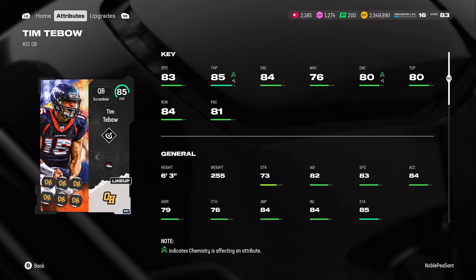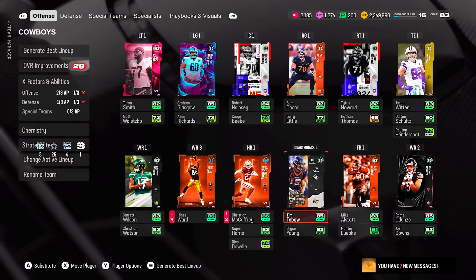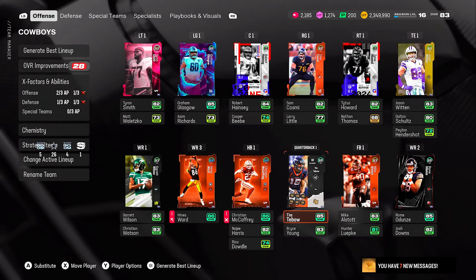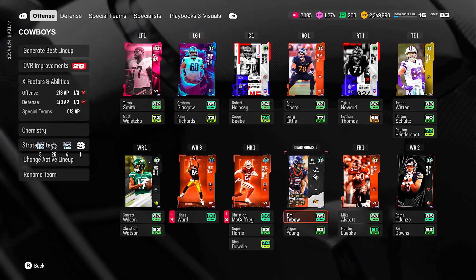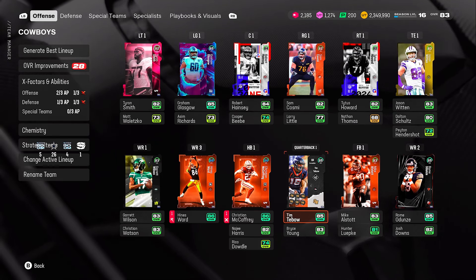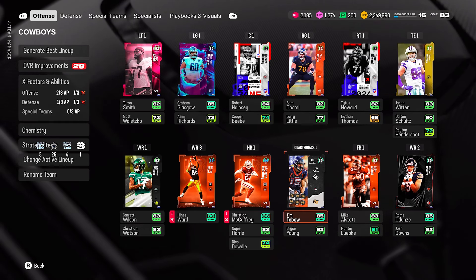Look at his stats: 83 speed, 85 throw power, 84 short accuracy, 66 mid, 76 deep, 80 throw under pressure, 84 throw on the run, and 81 play action. The mid and deep are not great — that's where they got us on a free card — but playing with the card, it plays great on my squad.